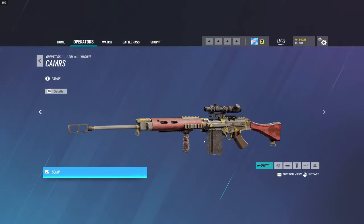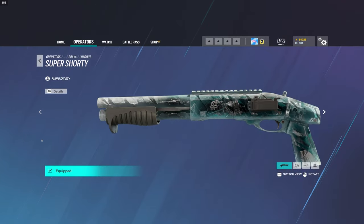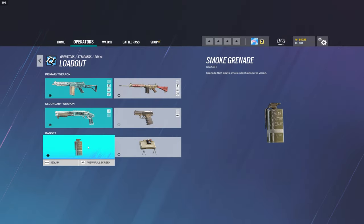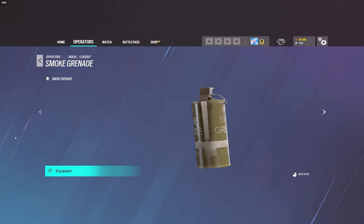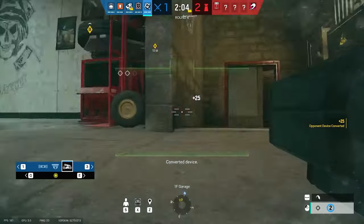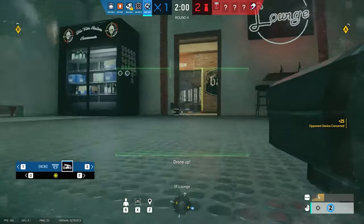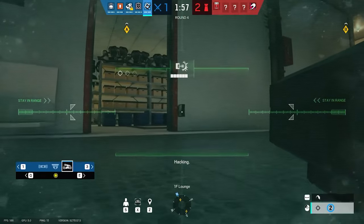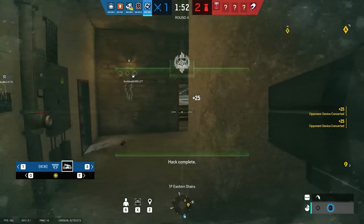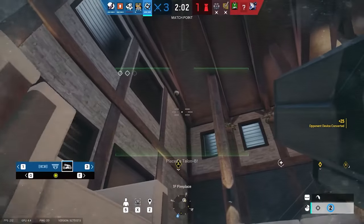She also has Buck's CAMRS DMR, which we have already talked about. For secondary weapons, the only thing of note is the Super Shorty, which allows her to create soft destruction. Her secondary gadgets are pretty solid, as she comes equipped with Smokes and a Claymore — both are pretty good, but I would rather bring Smokes in most cases. The real star of the show is Brava's gadget, the Kludge Drone. The Kludge Drone fundamentally changes how defenders must interface with the game, as Brava's drone can hack any and all defender electronics, turning them over to the side of attackers. It's this aspect of her that makes her so oppressive, and the reason she has earned the spot of 3rd best attacker this season.